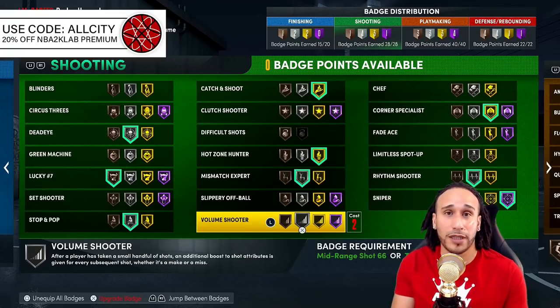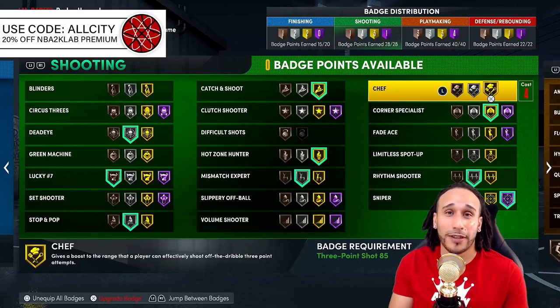Volume Shooter gives a slight edge if you've already prioritized your main badges and have points left over. It's a highly active badge that gives a small percentage boost for each shot taken — doesn't even have to be made. Best used in rec or pro-am for players who take a ton of shots.